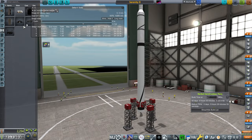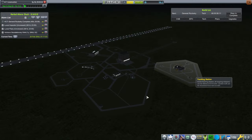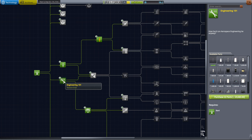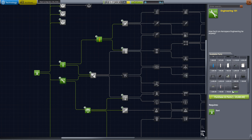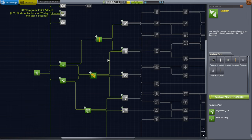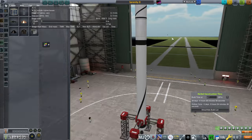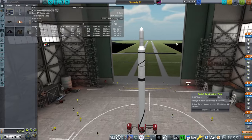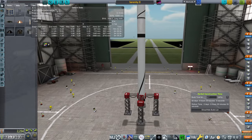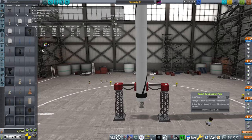We don't have radial decouplers yet. I thought we had unlocked those. I wanted to slap some boosters on. I guess they're under Stability. We don't have radial decouplers yet — this is just begging for some boosters. Would it help if I just slapped them on without any decouplers?